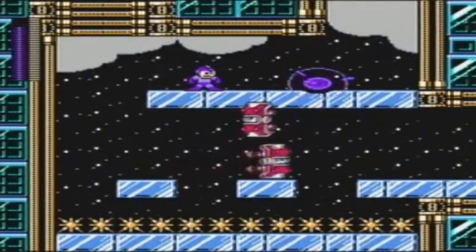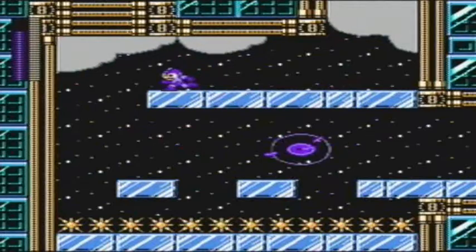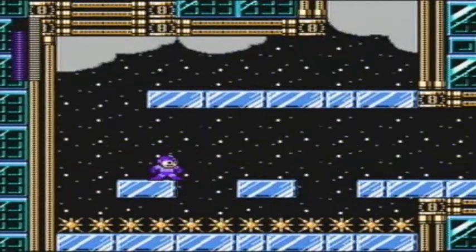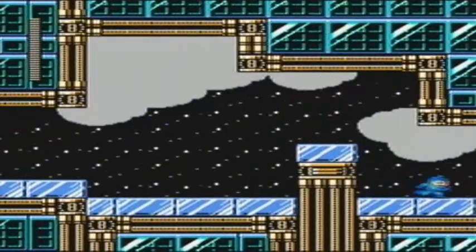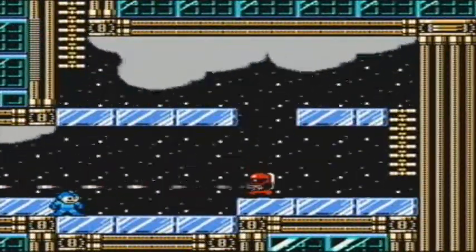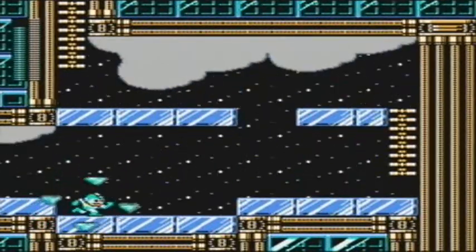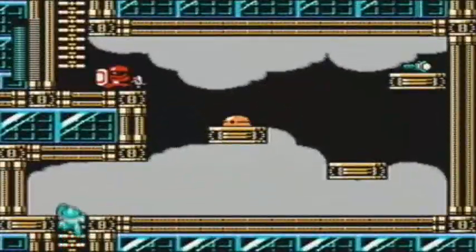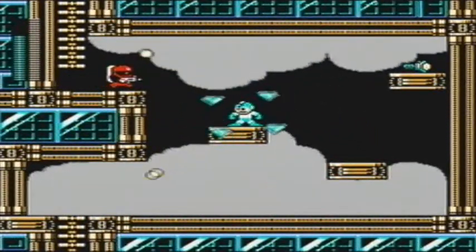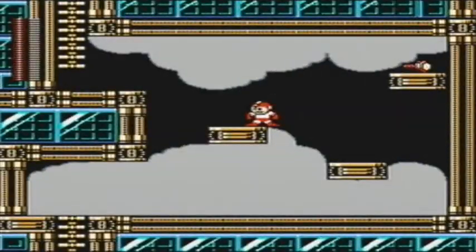There you go. Just to be safe here — I could have very easily gotten both of these guys. But yes, this is ice, so be careful about that. Now Sniper Joe is Machine Gun Joe — look at all that! Another thing the Jewel Satellite can do is bounce projectiles off it. So yeah, this is by far the most effective shield weapon in the entire series. It's crazy good! There's really no reason not to use it.